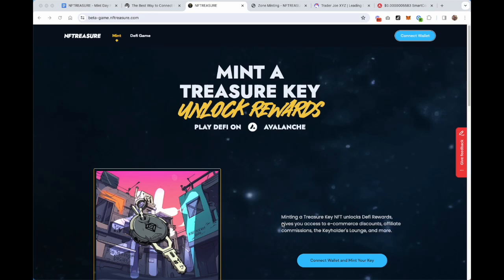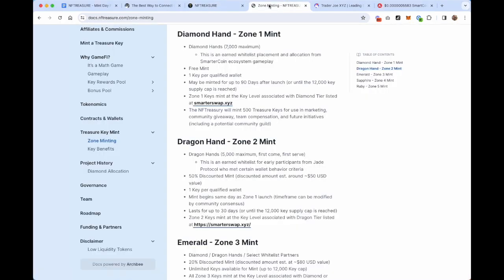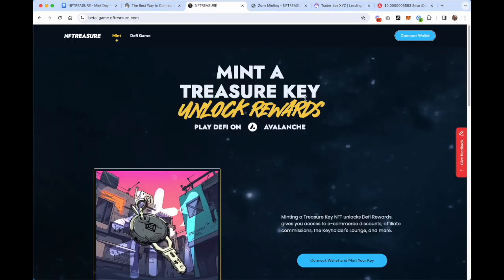Welcome to NFTreasure. This is going to be a very quick video on how to mint your Treasure Key NFT and get AVAX tokens to do that. If you're interested in gameplay or why you should be minting a Treasure Key NFT, definitely check out nftreasure.com. You can view our white paper at docs.nftreasure.com, and there's plenty of information in our Discord about what the Treasure Key NFT is all about and how it acts as a membership gate or key into unlocking rewards in our DeFi loop.